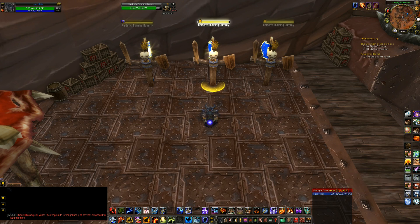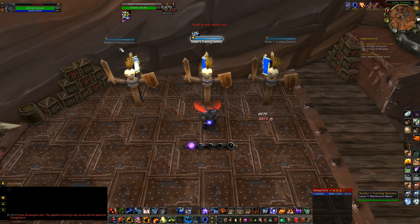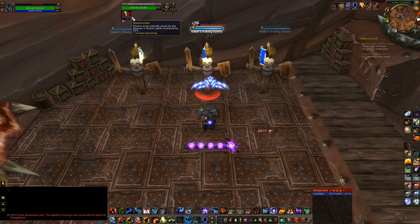To recap the first priorities: first is Searing Totem or Fire Elemental Totem. Second is Unleashed Elements into Flameshock, which keeps that debuff on your target 100% of the time. Next up on the list is Stormstrike — this is your big ability. It deals a crazy amount of damage since it hits with both weapons on a low 8-second cooldown, and it increases the chance to be critically struck by your Nature Spells by 25%, which benefits abilities like Lightning Bolt.